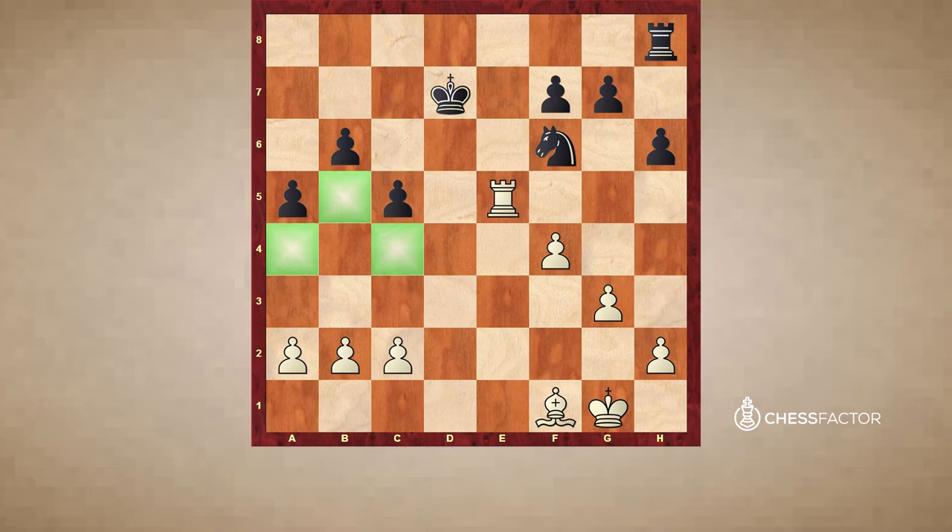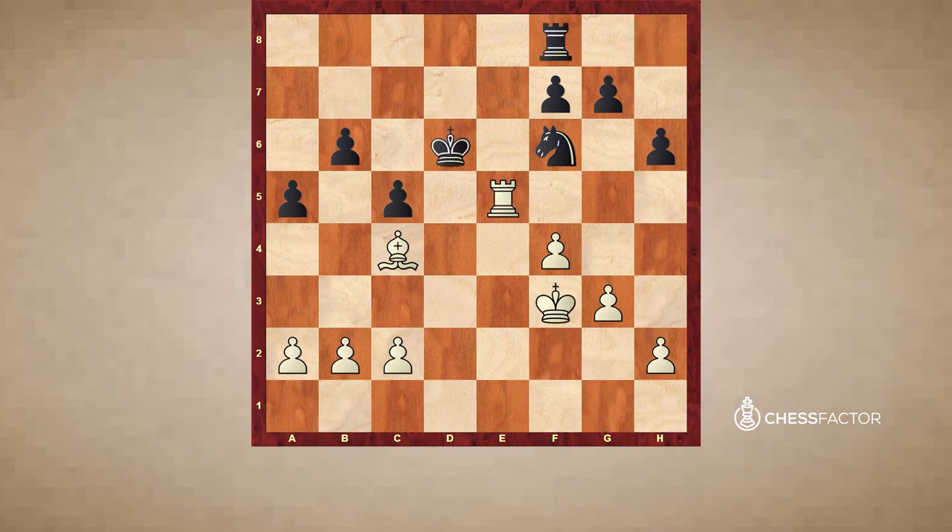We will also see that the bishop is just much stronger than the knight because the play is on both sides of the board, and this fits the bishop much better. So Bc4 forcing Rf8, Kg2, Kd6 and Kf3 — white has brought the king into play as well.